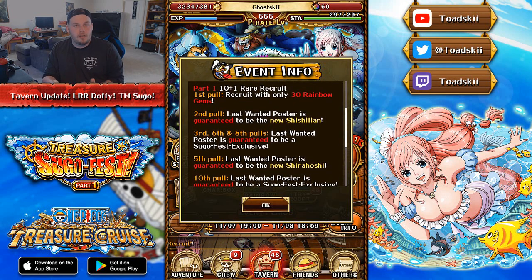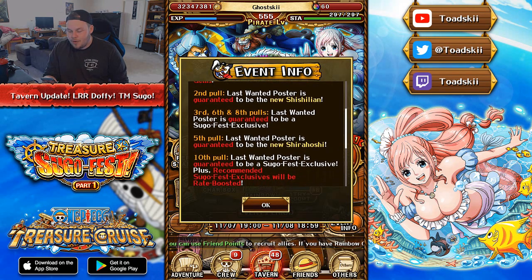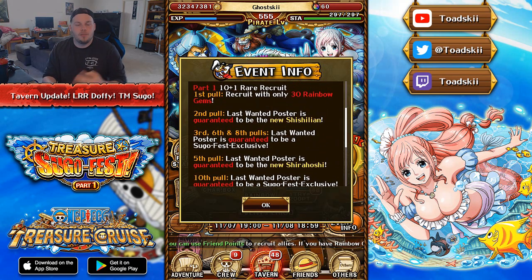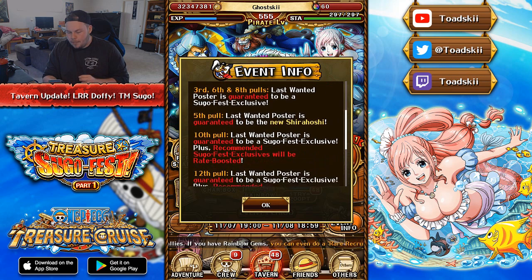For Part 1: the first multi-pull is only 30 gems. On the second multi-pull, you're guaranteed to get the 1.5x point booster Sicilian on the 11th poster. The 3rd, 6th, and 8th multi-pull guarantee a Sugo Fest exclusive character. On the 5th multi-pull, you're guaranteed to get 1.75x point booster Shirohoshi as the 11th poster. The 10th multi-pull has an even higher chance to get rate-boosted Sugo Fest exclusive characters, and the 12th multi-pull is the same as the 10th but with the 11th poster character at max special level. I would highly suggest pulling for at least two multis in Part 1 to get Sicilian, and hopefully get Shirohoshi or Inuarashi in those pulls as well.